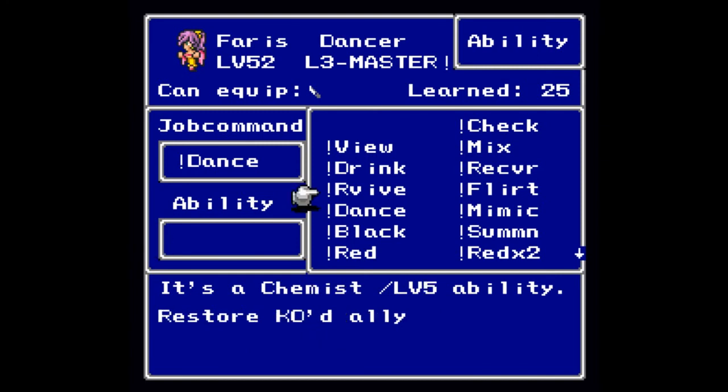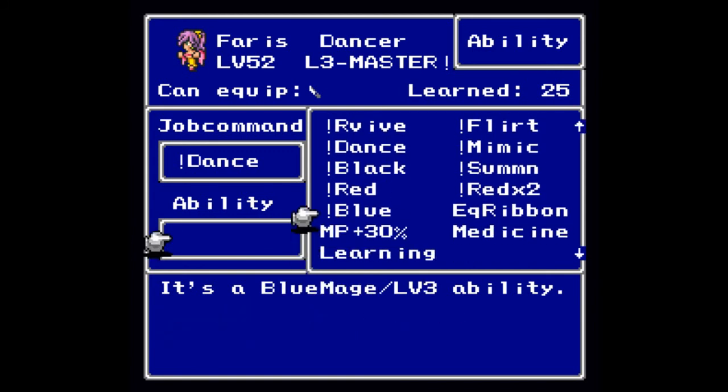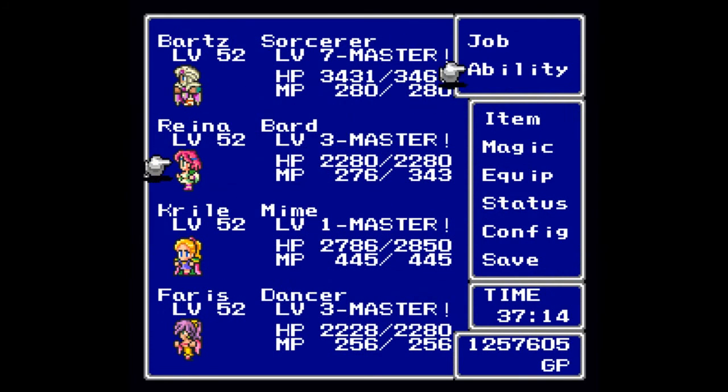At level two you will learn Dance — of course that is what a Dancer does. You can dance the Forbidden Dance and that will do the random effects we saw throughout the game: the Sword Dance, the Jitterbug, the Wonder Waltz, all that kind of stuff. At level three you will learn Equip Ribbon, so that you can equip a Ribbon with other job classes. Dancer is the only job class that can equip the Ribbon naturally. None of these abilities are carried forward should you master the job class.